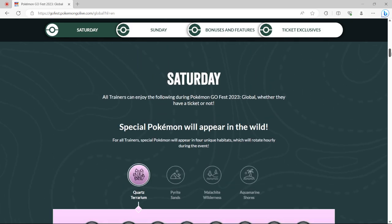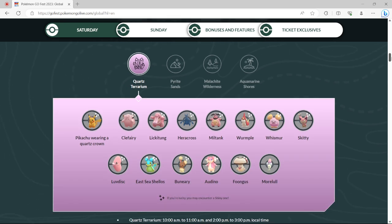This is for Saturday. So Saturday habitats — we got four. We got Quartz Terrarium, Pyrite Sands, Malachite Wilderness, and Aquarium Shores. The spawns for Quartz Terrarium are Pikachu with a crown, Koffing, Lickitung, Heracross, Miltank, Wurmple, Whismur, Skiddo, Luvdisc, East Sea Shellos, Buneary, Audino, Foongus, and Morelull. We got the majority of everything except Morelull will be shiny, so that's not too bad.